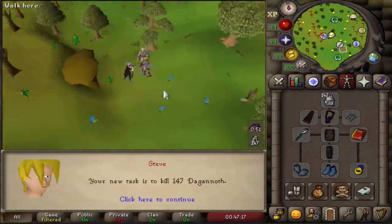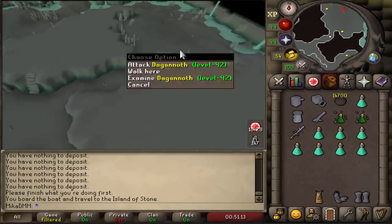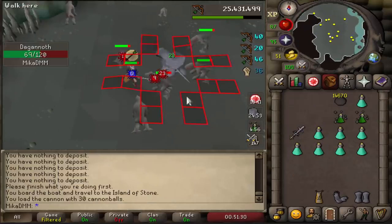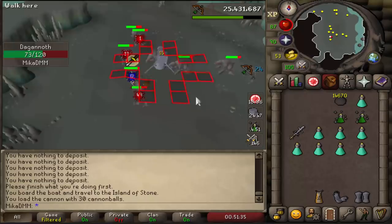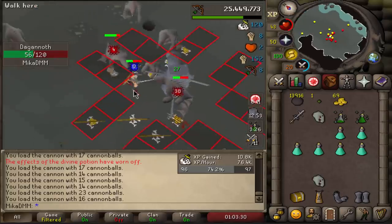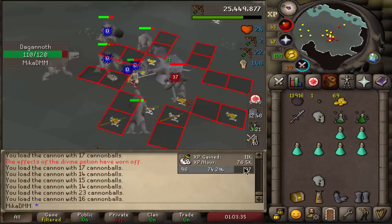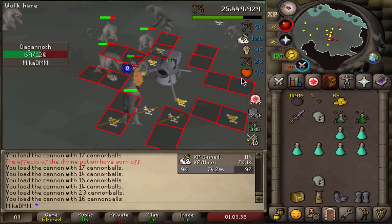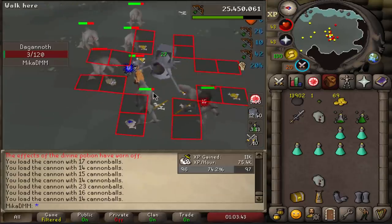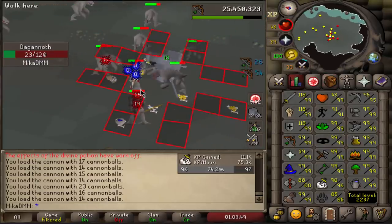The new task is gonna be Dagannoth. Since we have that new cave, why not give it a shot and see how it feels to cannon them in this area? They appear to all be melee — no range attacks — so that makes this even easier. The verdict: compared to the ones in the Lighthouse, I think these are a bit worse. I do get 75k an hour XP here in Slayer though, so I'm not quite sure how much I get at the other Dagannoth location. Next time I get the task I'll compare both, but I still think these are worse. I haven't gotten anything useful to pick up — the random drops come to about 40k.